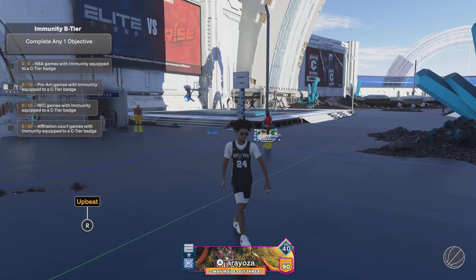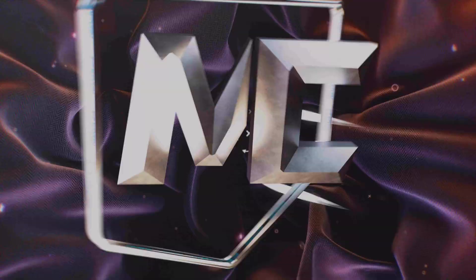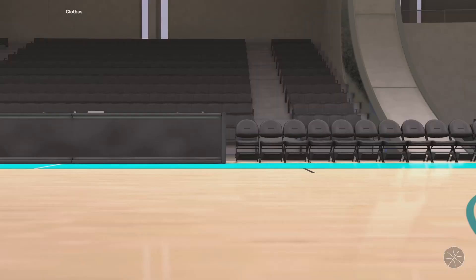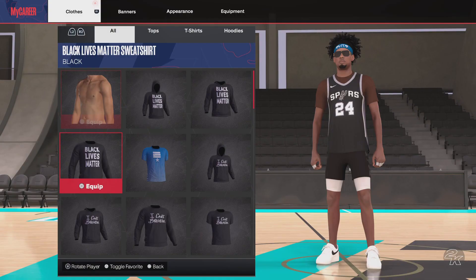What's going on 2K, today I'm going to be showing you how to put on the undershirt under your shirt, because they finally fixed it. What you got to do is go to your player, go to appearance, then your city. I'll just get rid of this just to show it works.